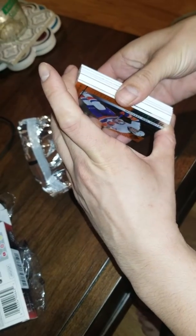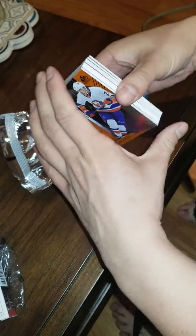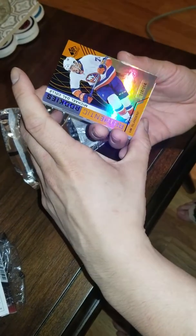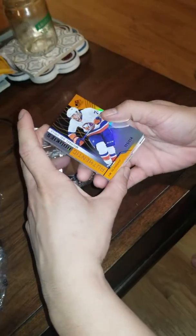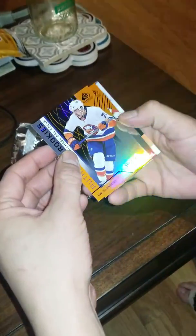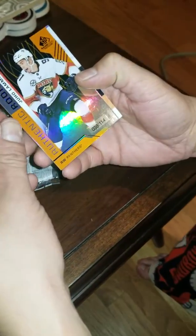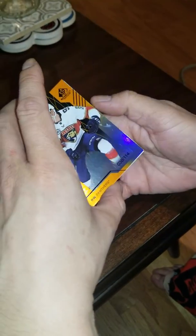One huge thick card — no idea what it is, hopefully something good. Michael Del Cole, rookie out of 114. Another rookie. I don't know who he is, never heard of him. Let's save the thick one.